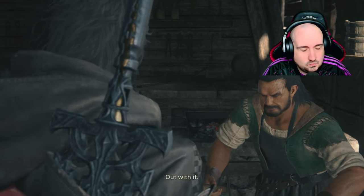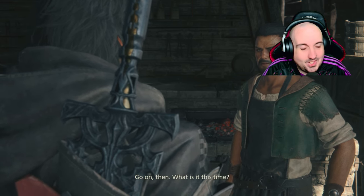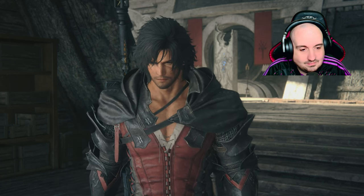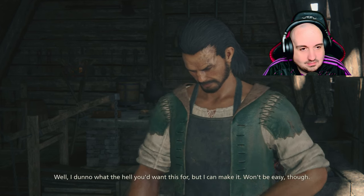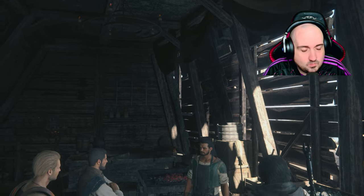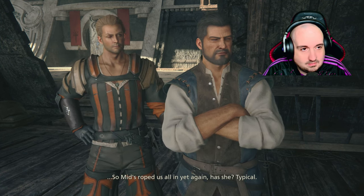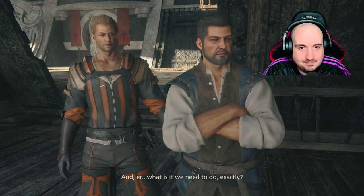Can I ask a favour? Hell with it — it's for Mid. This is my last chance to say I'm otherwise engaged and spare myself the hassle. Go on then. She said you would know — here are some thermal plate designs. Well I don't know what the hell you'd want this for, but I can make it. Won't be easy though, and I'll need help. We need a bunch of people. Yeah, we could do that. Oh we've got the gang here — she's roped us all in again. If that's what it takes to get to visit Sid's grave, I'll do what I can. What is it we need to do exactly?